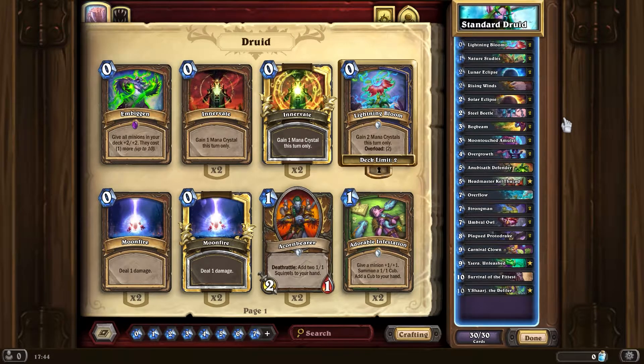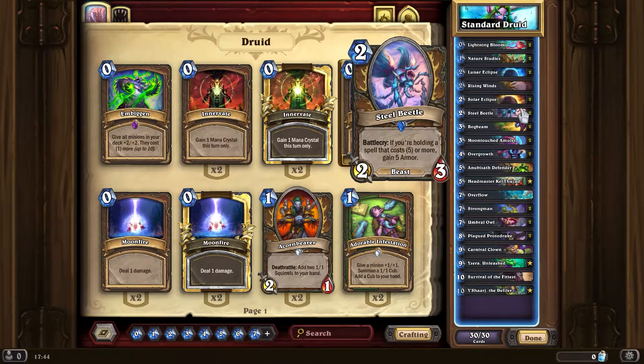So Solar Eclipse and the Lunar Eclipse. There's also a Legendary which is a four mana 2/2 that gives you a Solar Eclipse and a Lunar Eclipse, and I've been trying to work out the various different combos with these cards in the initial stages.